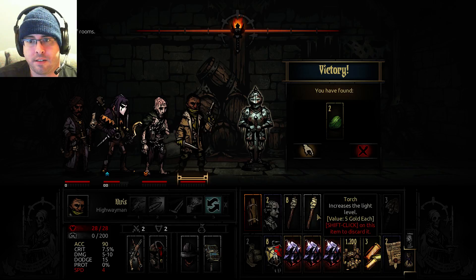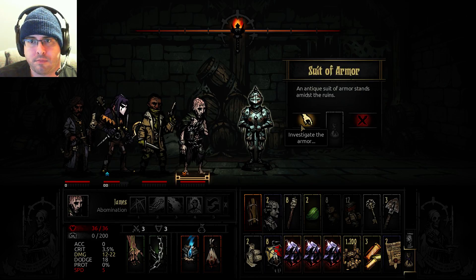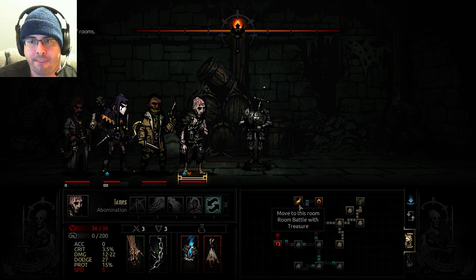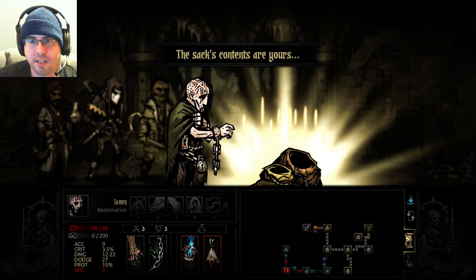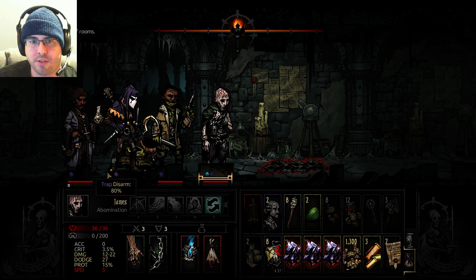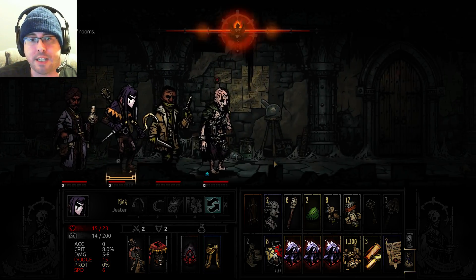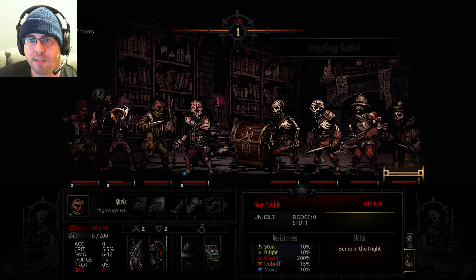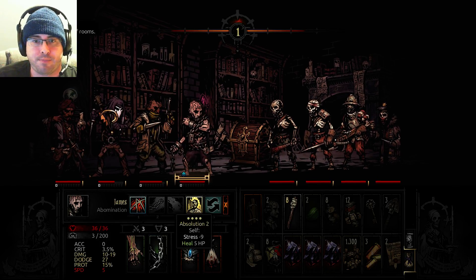Remind yourself that overconfidence is a slow and insidious killer. Let's swap this guy back around. 10 dodge, 15 protect — I'll take it. Got some loot, 100 gold. And who is our trap guy? 70, 100, 80 — you know what? Risk it. Awesome. If he gets caught with the stress trap, we can try to run a little later. This looks pretty bad as far as fights go — I forgot to move the abomination back.